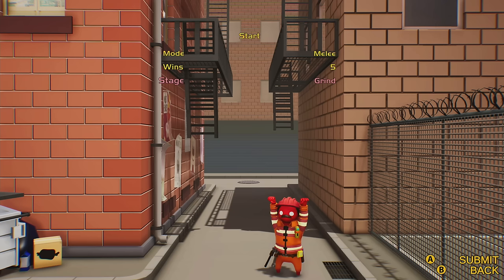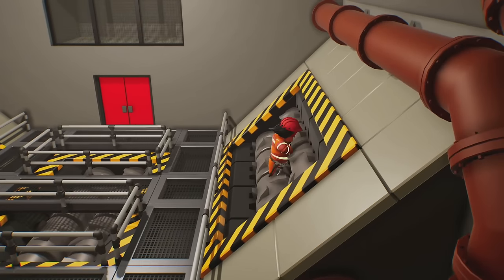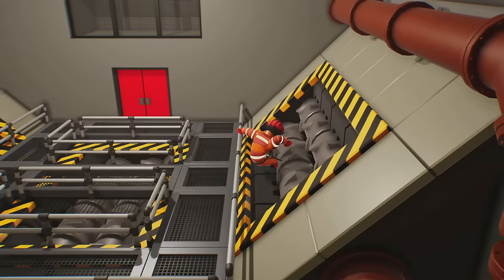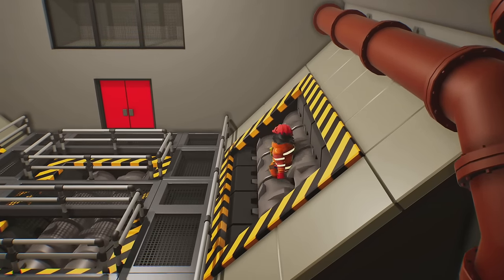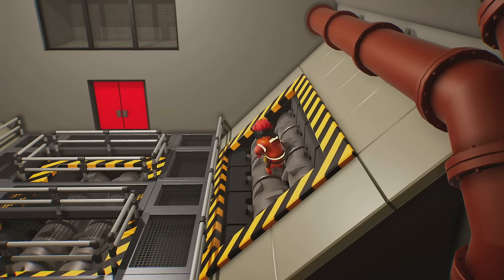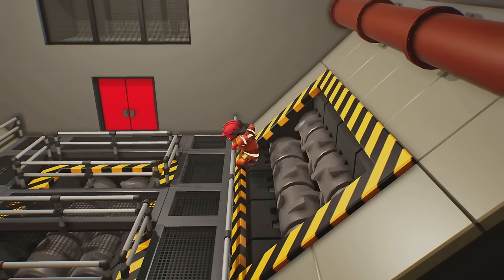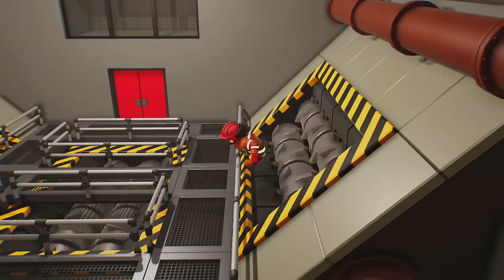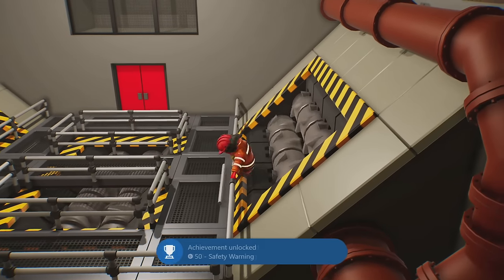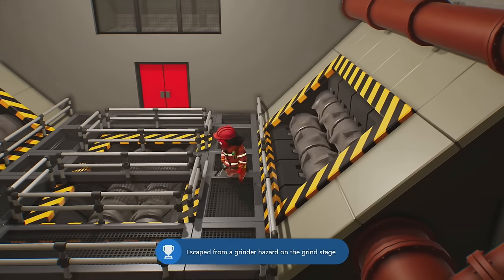Next up we are on the level Grind, and for this one we have to escape the grinder hazard. To do that, jump into one of the grinders feet first — don't go arms first, because with your feet you can jump out. You kind of have to get caught in it just a little bit and then tap A to jump out. Once you save yourself, make sure you jump over the railing back into the middle section of the map, or else the achievement or trophy won't unlock until you're fully safe. This one is a little bit finicky in terms of its unlock criteria, so just keep trying.